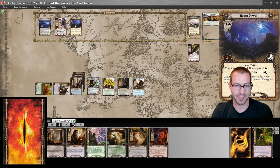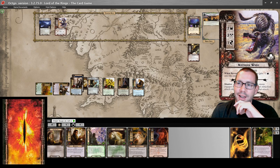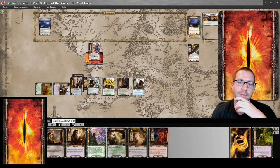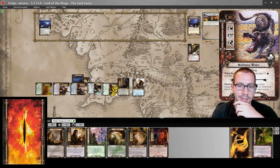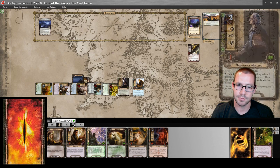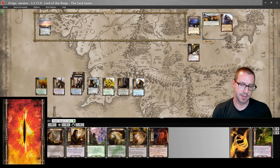I reveal North Downs, which is currently three threat. Five in the staging area means I will make one progress. Asfaloth will put two more progress on Eriador Wastes to clear it out. I will travel to North Downs and optionally engage this Northern Warg. Amarthiol will defend the attack — attacking enemy gets plus two, so he takes two damage, and I have enough attack to kill the Northern Warg. Forgot my Theodred resource again. I heal Amarthiol and Quick Beam. Refresh — flip to daytime and move on to the next round.